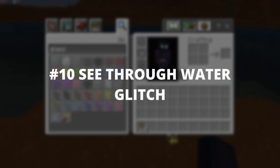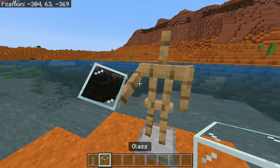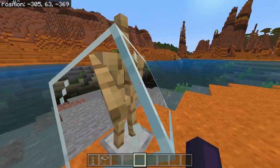Number 10: See Through Water. Place an armor stand down, set it to this pose by shift right clicking it, then place glass in its hand. You should be able to see inside water.